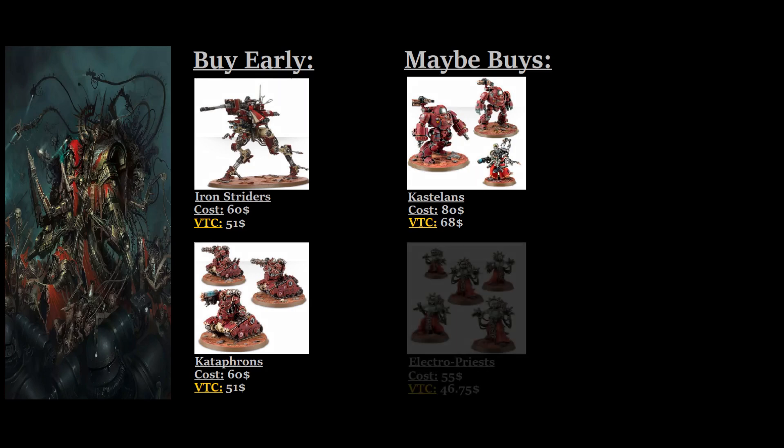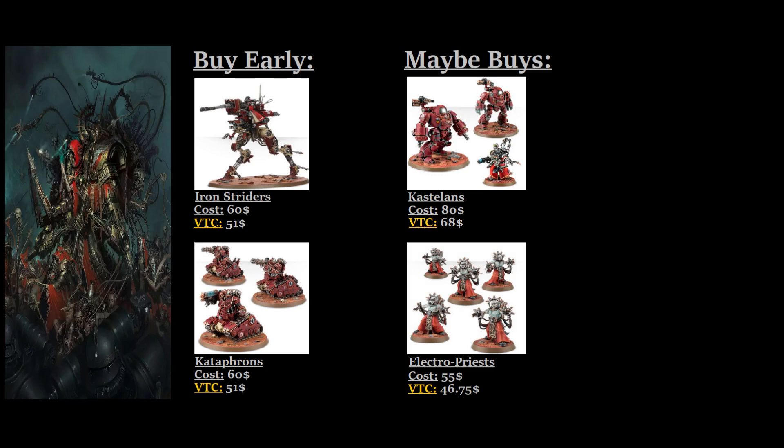Another thing you can consider is the Electropriests. They're nice, but I would say only buy them if you're planning to go into their specific sub-faction, as they're not necessarily the best unit and can be kind of expensive for the points-to-dollar ratio. However, when you're playing that specific sub-faction, they do a lot of work and can be a lot of fun. I do think that sub-faction is going to be a fun one, and when we cover the sub-factions I'm definitely going to be looking at that one, as well as one or two others that really caught my attention.